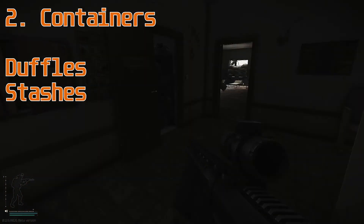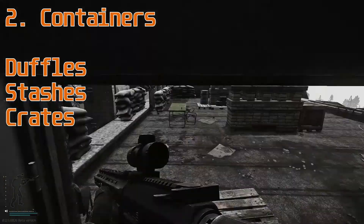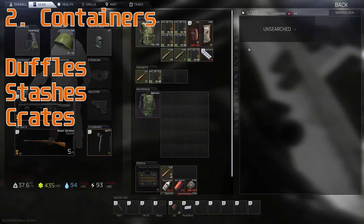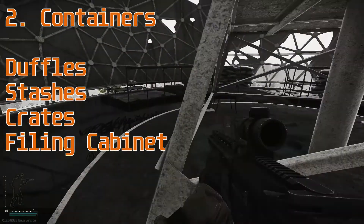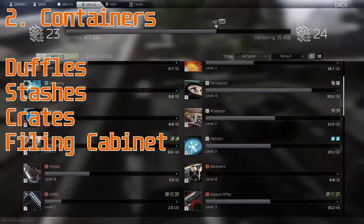Once you're on one of those maps, I would suggest looking for any and all containers: duffles, stashes, crates, toolboxes, weapons crates like I'm looting here — filing cabinets are great because that's 4 slots of 4 slots. But it's all about the number of items you find, not the amount.